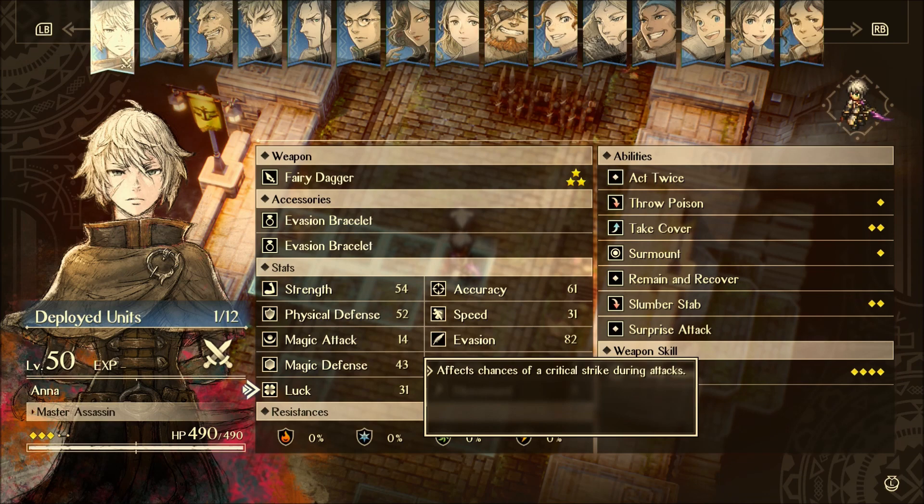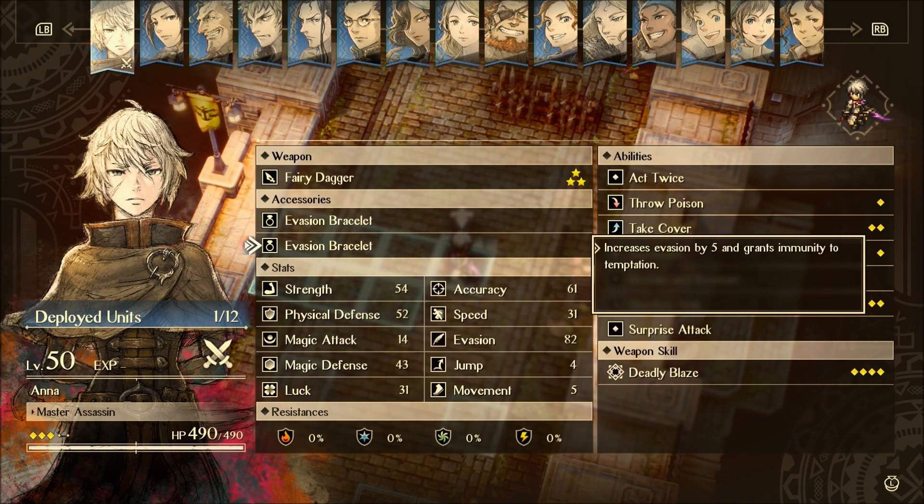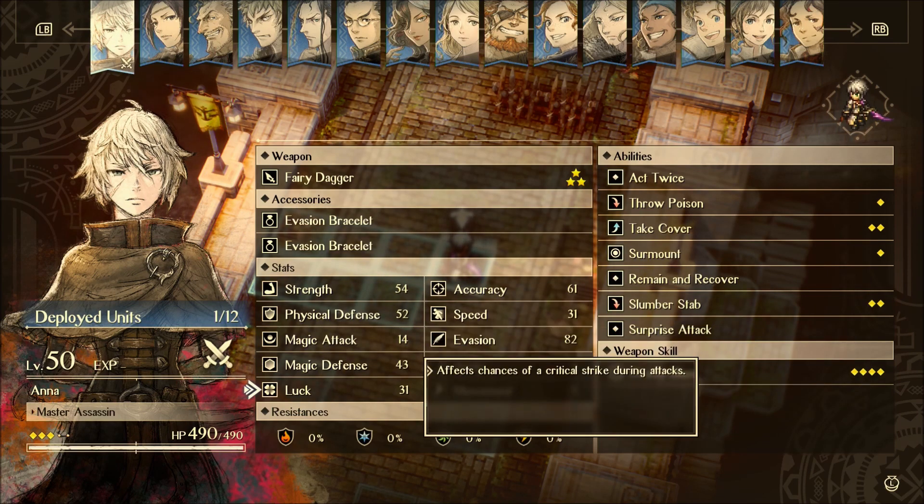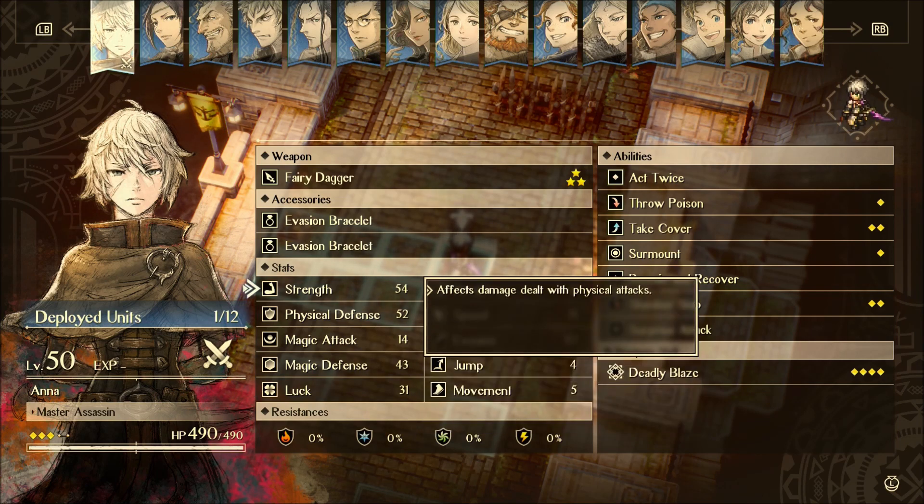Luck is 31 — this is okay, but the good thing about Anna is that because of her take cover ability, it's actually pretty easy for her to get behind enemies and just get automatic crits anyway. So the luck stat isn't all that important.